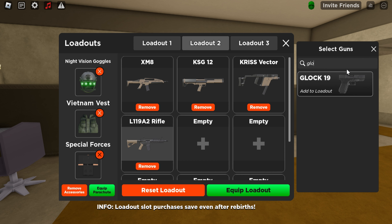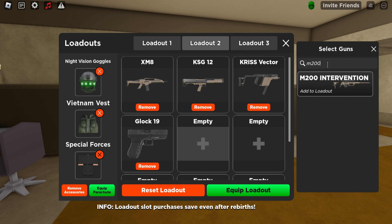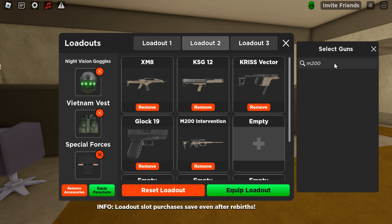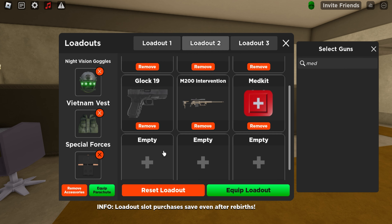For the fifth slot you're going to need a sniper. The M200 Intervention, the Remington MSR, and the M40 are the best snipers in the game that aren't game passes. If you have the AWP though, I would put that in the fifth slot.